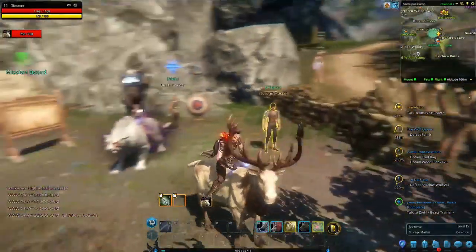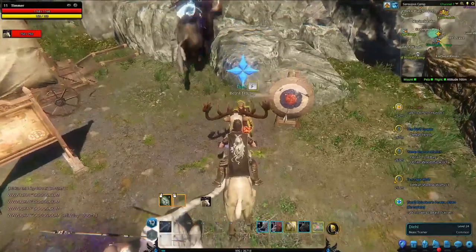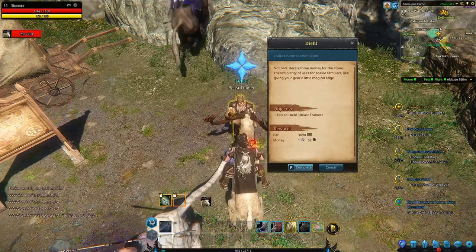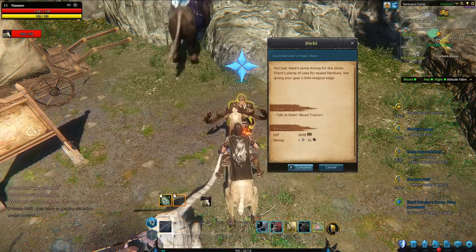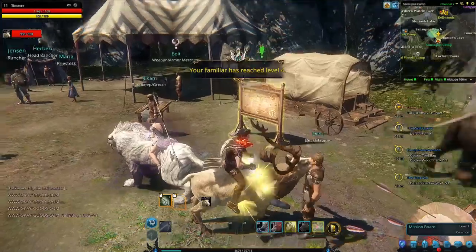So I need to find Dial — whatever — he's a beast trainer. I'm going to come over here and talk to him. He's going to give you the mission initially. Once you have a seal stone, you tame that deer and use it on him with your mission. Boom, so that's how that's done.